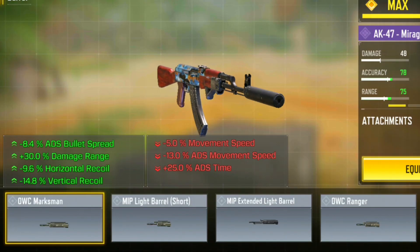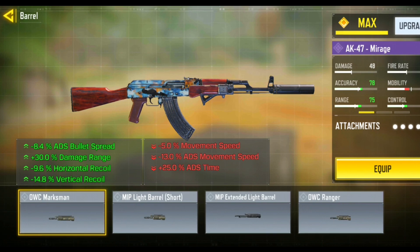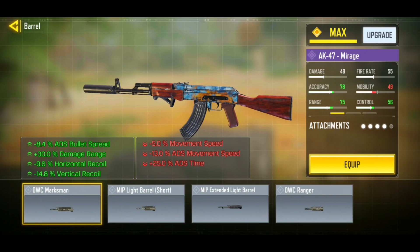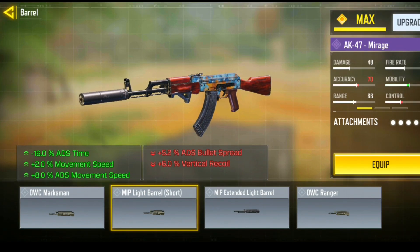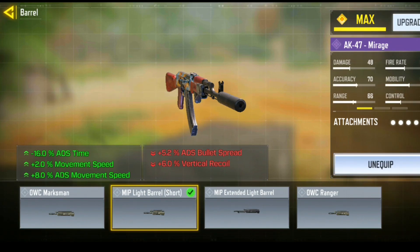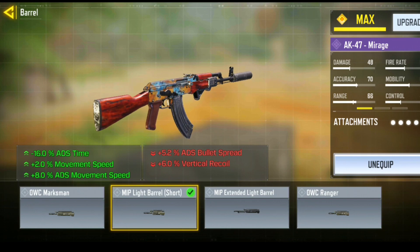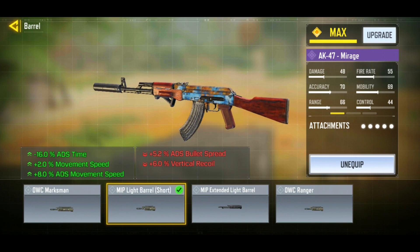Now for my barrel — after testing and testing, I realized that my ADS speed was still quite slow, so I went ahead and equipped the MIP Light Barrel Short. This made a huge difference. My ADS speed was much faster and my movement was improved, so this is the best option for you.